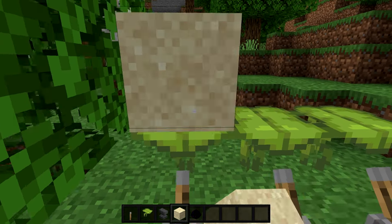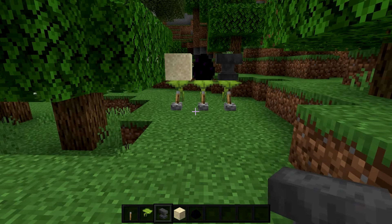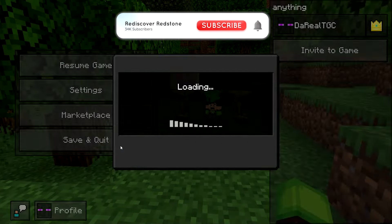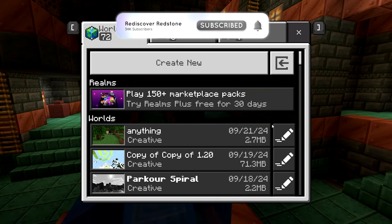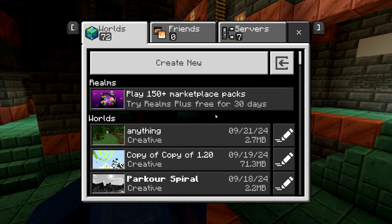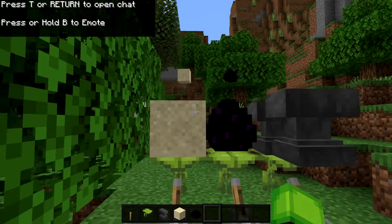Now place your gravity blocks on top — they should be shaking up and down but nothing should be happening yet. Wait right here for a couple seconds, then press escape and save and quit to the main menu. If you're doing this on single player worlds you just have to wait a couple seconds and go back into your world. But if you're doing this on realms, wait about a minute then go back in and the glitch should work. After the correct amount of time, go back into your world and if you did everything correctly, boom — you have the duplicated item.